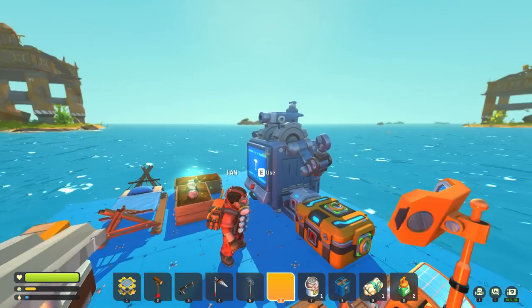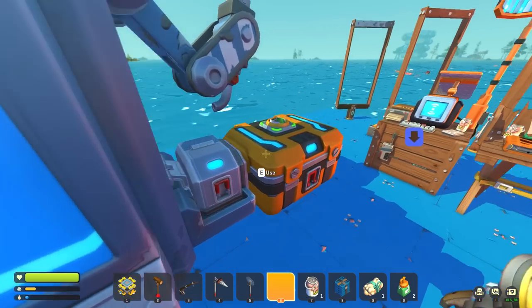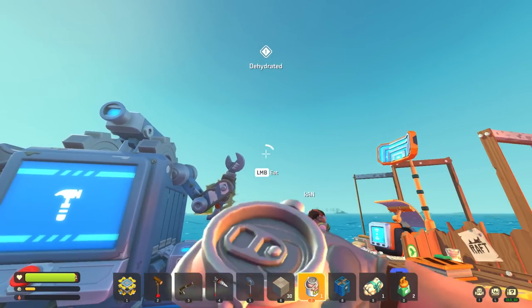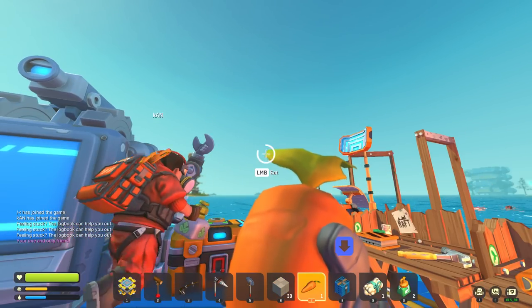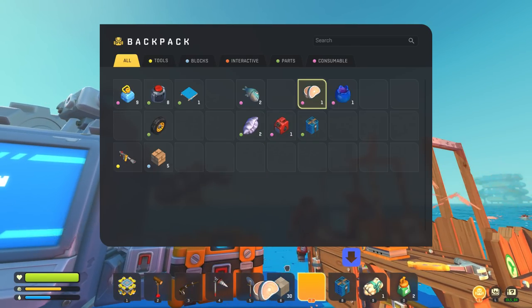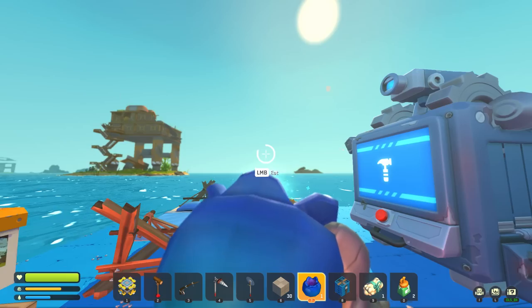Making some scrap metal. I was like, I can't do anything with this controller. We built these sails — we needed cotton to build them. We apparently already had enough to build three sails, which is convenient.